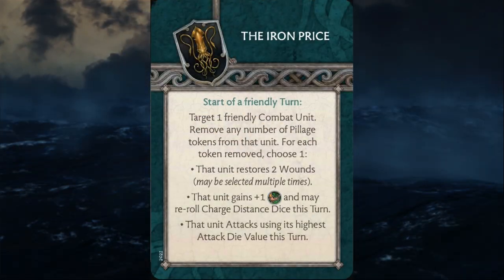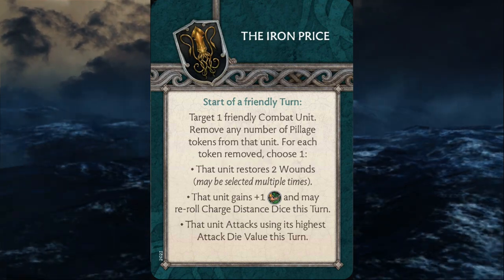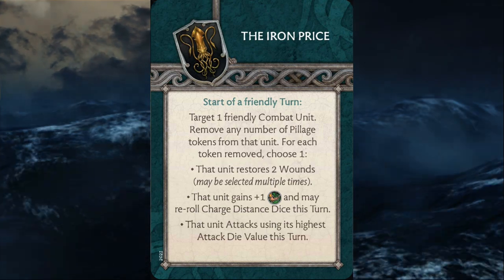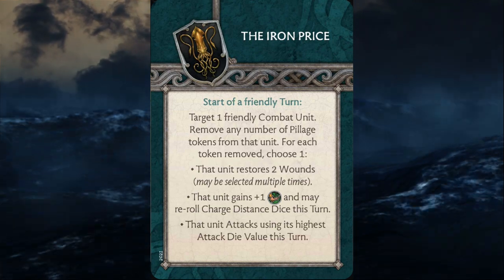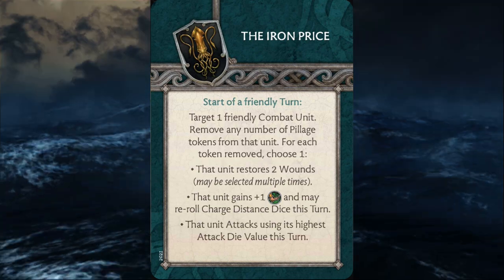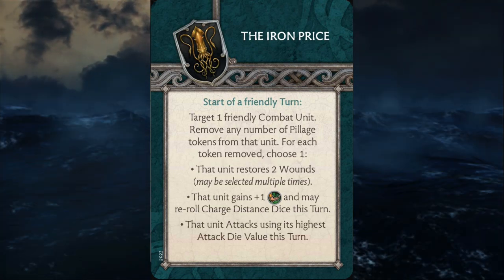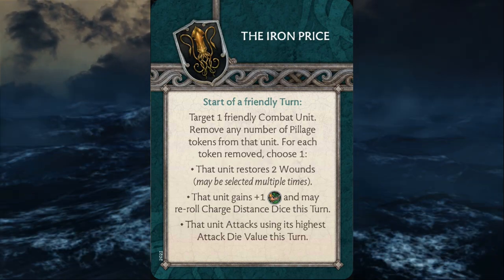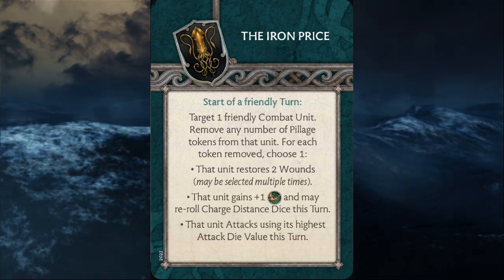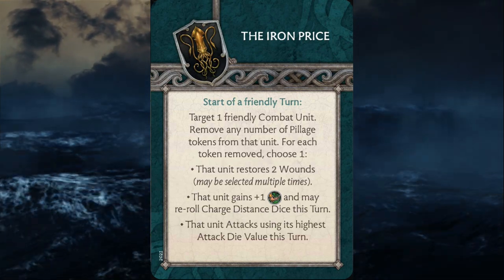Next we have Iron Price. This triggers at the start of a friendly turn — you target one friendly combat unit, remove any number of pillage tokens from that unit, and choose one mode for each token removed: that unit restores two wounds (can be selected multiple times), that unit gains plus one speed and may reroll their charge distance dice this turn, or that unit attacks with its highest attack dice value this turn. The pillage mechanic is really cool — every time they wipe out a rank, they get a pillage token. But sometimes there's an economy where if I wipe a rank and already have pillage tokens, I'm not really gaining anything extra. That ability kind of falls off.